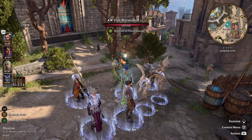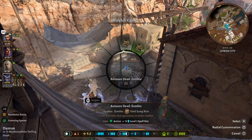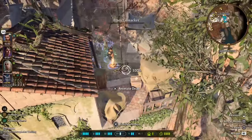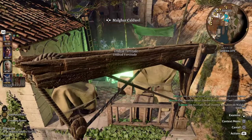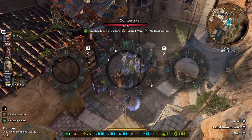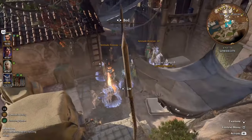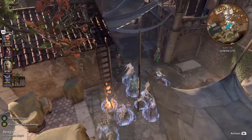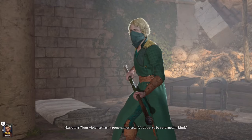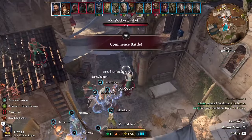We can also pair this with animate dead — let's create three zombies with a fourth level spell slot. And as you can see it stacks, and we still have four fungal infestation charges remaining, which means we get another four summons from corpses. Now let's pick this fight.